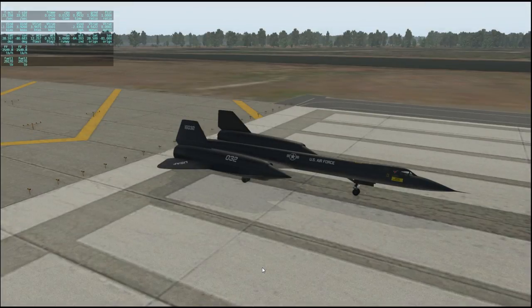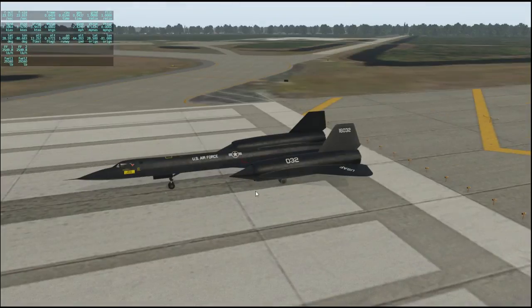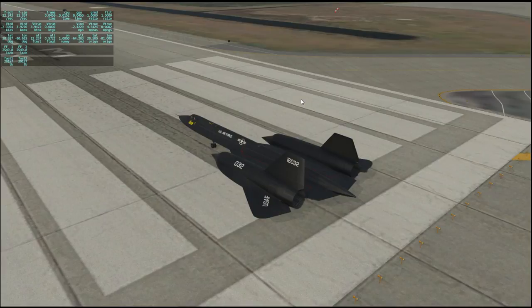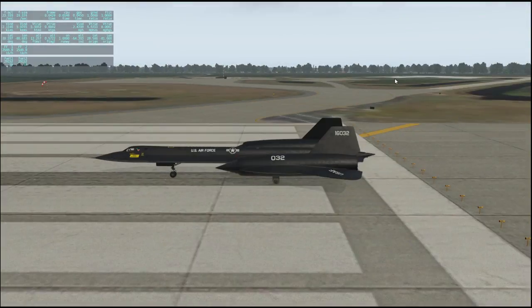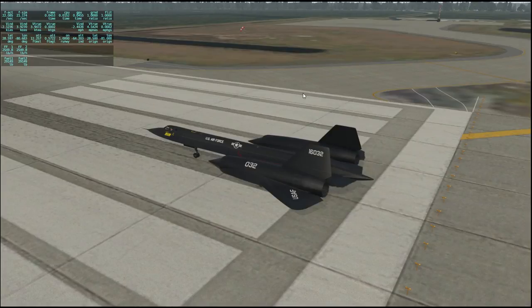Hello everyone and welcome back to X-Plane 11 where I'm continuing my flight in the SR-71 Blackbird. This time we're going to fly from Cape Canaveral to St. John's in Newfoundland, in preparation to cross the Atlantic. Unfortunately I didn't pick up exactly at the position where I was, because I got waylaid — I was initially going to continue the flight directly but had other things to do. So there has been a bit more of a delay, but in-game there has not.